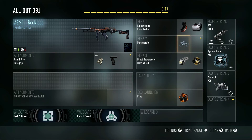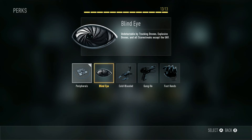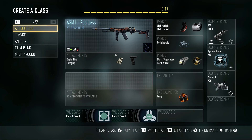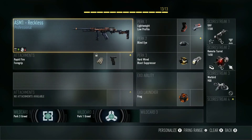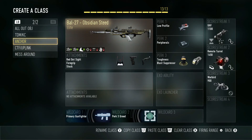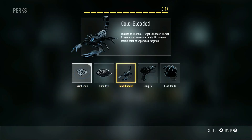Perk 2 is really interchangeable — you could use whatever you'd like, but I do prefer having the bigger minimap and also not showing up when I kill an enemy, that skull popping up on the enemy's map letting them know where I'm at. I told you in the Team Deathmatch video to create an Anti-Air class to have Blind Eye and Hardwired on it — I'll go back just to show you: my Anti-Air class is right there with Blind Eye and Hardwired. Back on the All Out Objective class, I have Peripherals on there. You could use Cold-Blooded if you like.